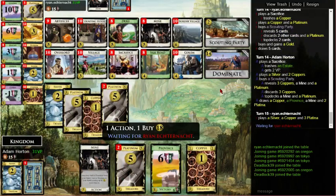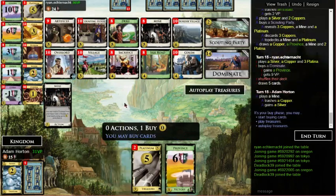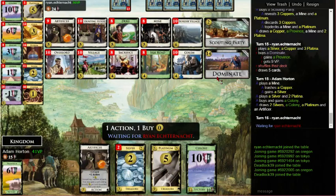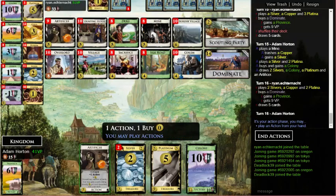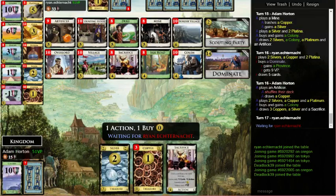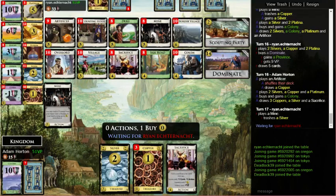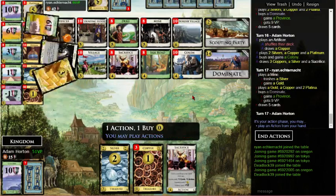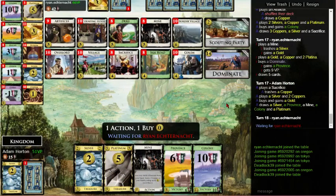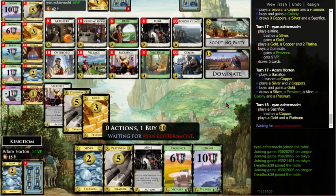Should have scouting partied again. Gross. Oh my God, my deck is so bad. Here I am buying colonies while you're buying dominates. Feels so bad. Was there any pushback with the name Dominate? Why would there be? I mean, we could see it being questionable. I feel like Witch and Harem are far more questionable. Harem is. I don't think Witch felt fine at the time. It's 2017, man. I am so dead.